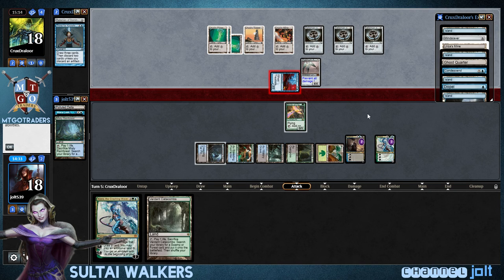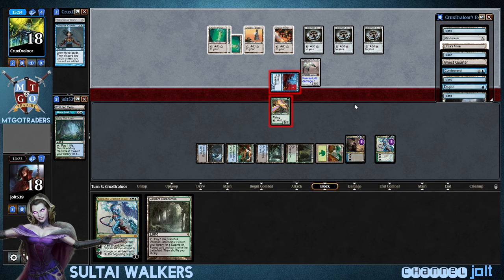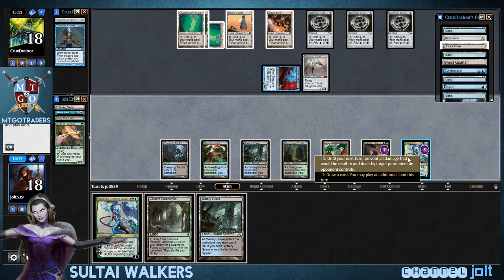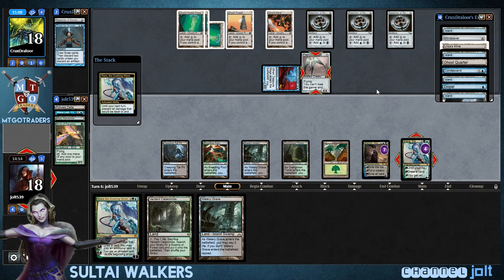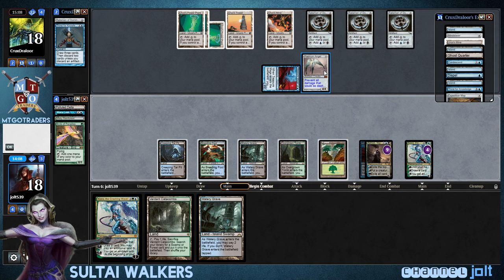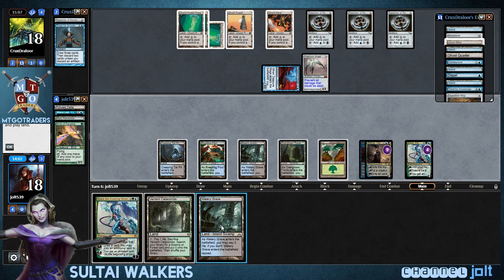Alright, swinging at Kiora — since we're okay on mana right now, I may go ahead and block with the Birds of Paradise. Because I want to get to the Kiora ultimate. Yeah, I want to build it up right there. Get into Watery Grave. So let's go ahead and plus on the Platinum Angel. And then we're going to fire up this Ashiok — hopefully we'll hit a creature. Hit into Treasure Mage — not the best, but better than nothing at this point.